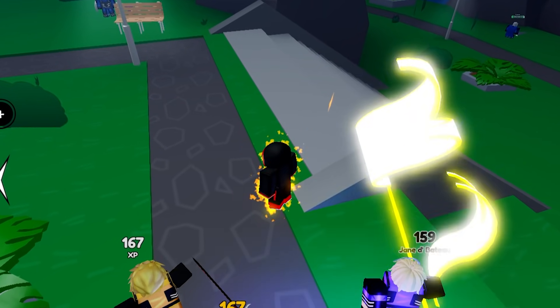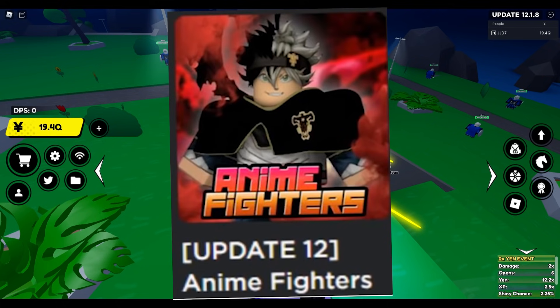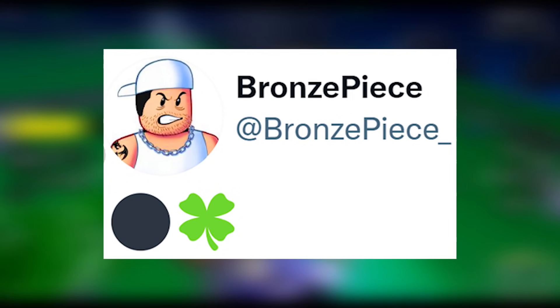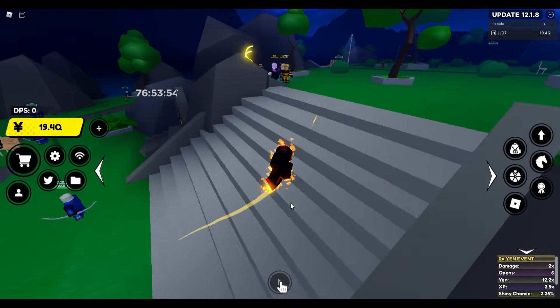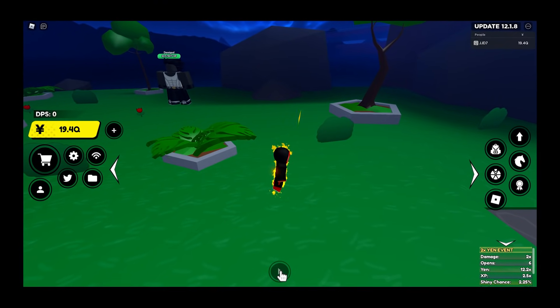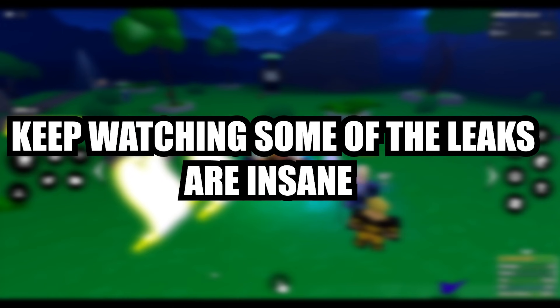We'll start with what we've already had, which is the game logo - I've already shown you guys the game logo and the Black Clover update logo. And then we also got from Bronze Piece - he tweeted out the black icon and a clover, a lucky clover, which means Black Clover could be the next world, coming out in two days. Only two days until the update!